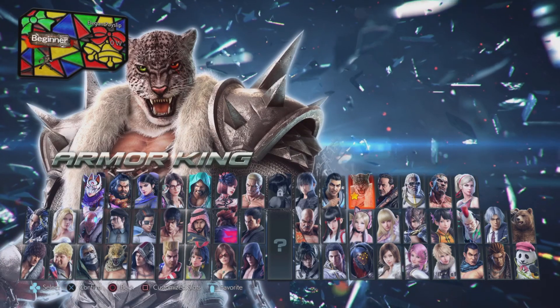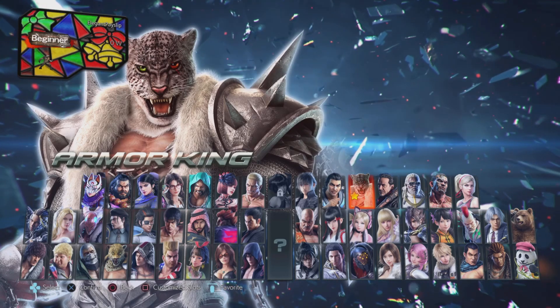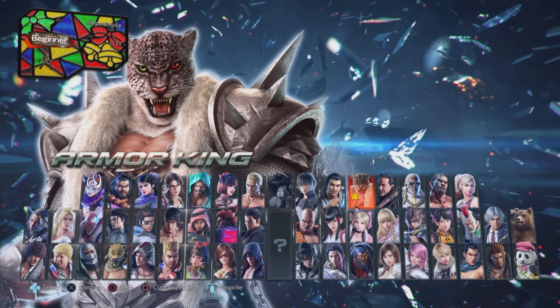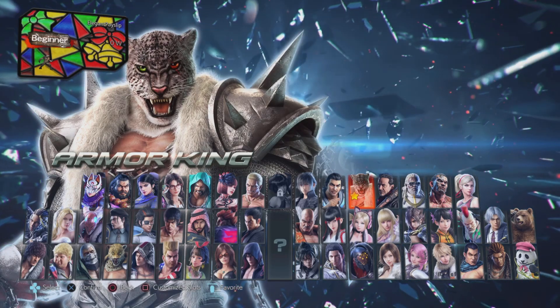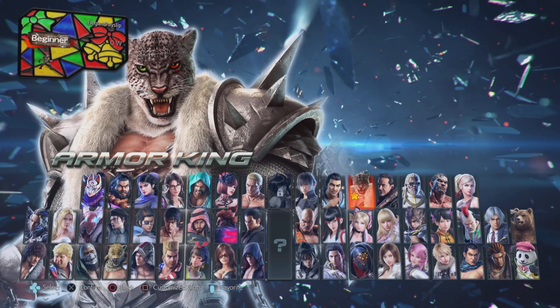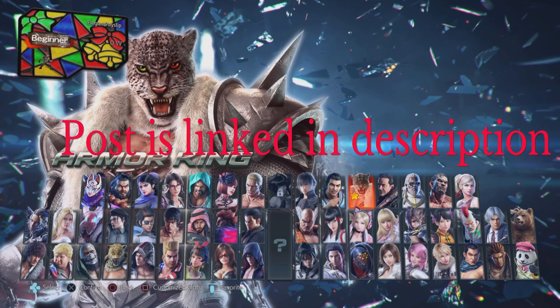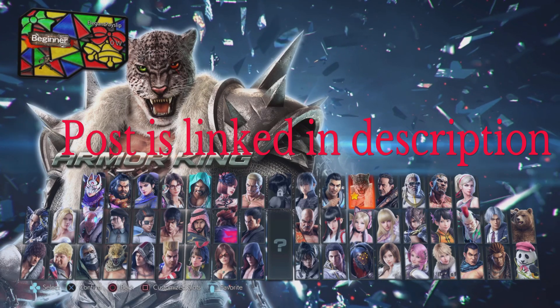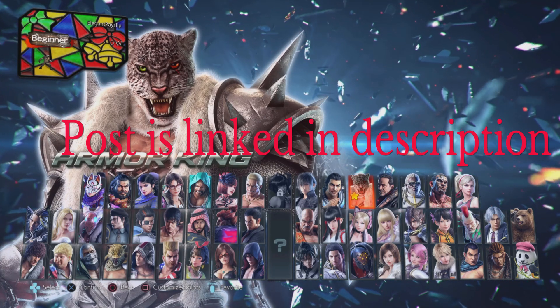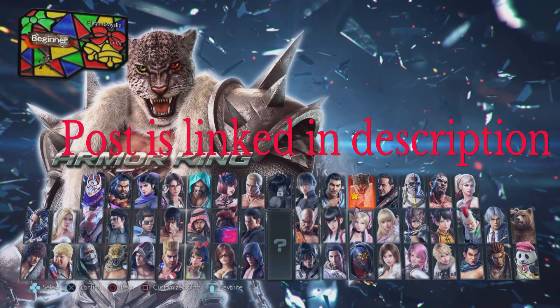Hello and welcome to my Tekken 7 video where I will be showing you obscure punishes for obscure moves — the top moves that are considered hard or obscure to punish. I'd like to thank everyone who left a comment on the reddit post, it was a great help. I only play Armor King, King and Kazuya, so a lot of this other stuff I've not heard of before. I ended up learning a few things today and hopefully you can as well.